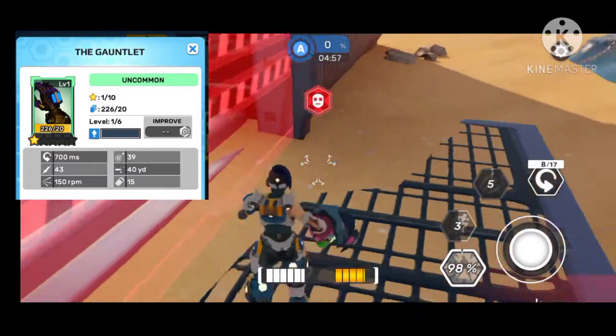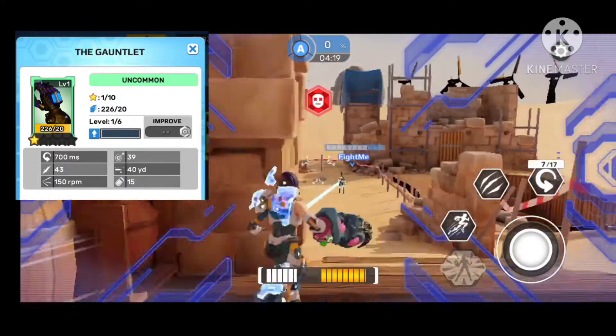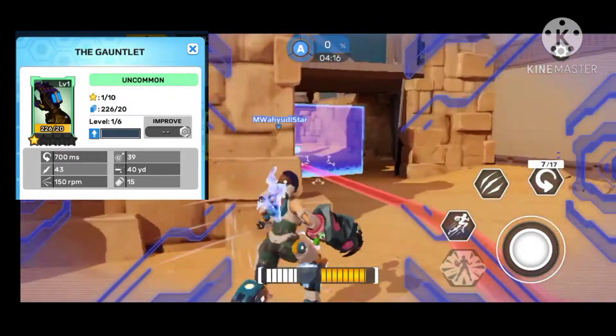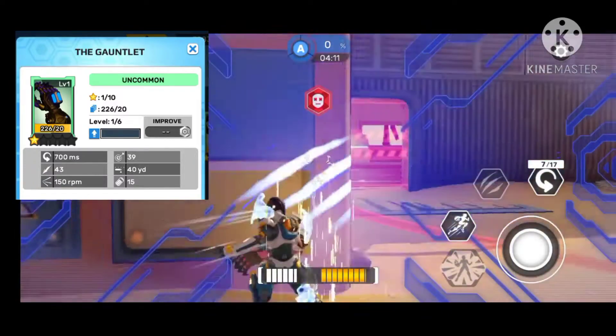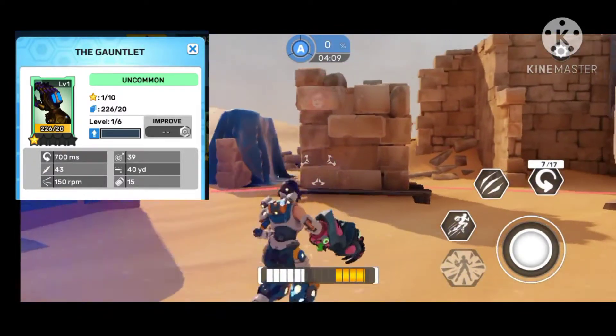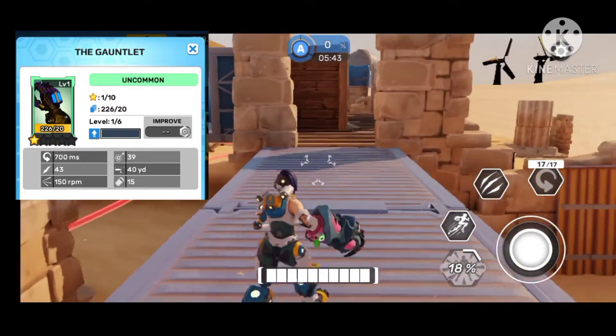The uncommon Gauntlet has 40 range, 50 ammo, and an even slower rate of fire than the Raptor, but it gives a skill buff which makes it much better. It increases overlock speed boost by 29 percent and the duration by 11 percent. This equipment is highly recommended and easy to get.